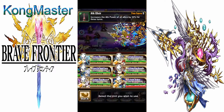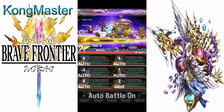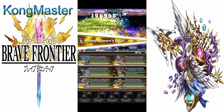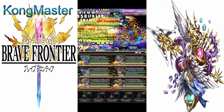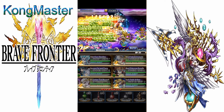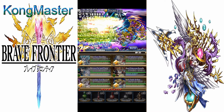Using Arthur's UBB along with everybody's SBB, you just hope that RNG will trigger BB on spark again so that you can get the maximum damage output.